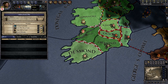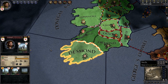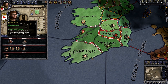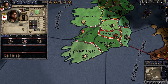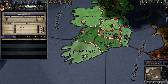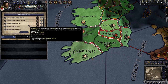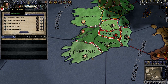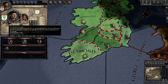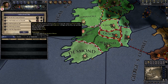The next tab is the intrigue tab — this is where we can plot to kill people. If we wanted to off the Count of Desmond — which wouldn't make much sense unless his heir really liked us a lot more than his liege does — this is where we click to choose a plot. It gives us some plots that the game thinks may be important, but that doesn't stop us from going to any person and trying to kill them. Based on intrigue we have plot power.